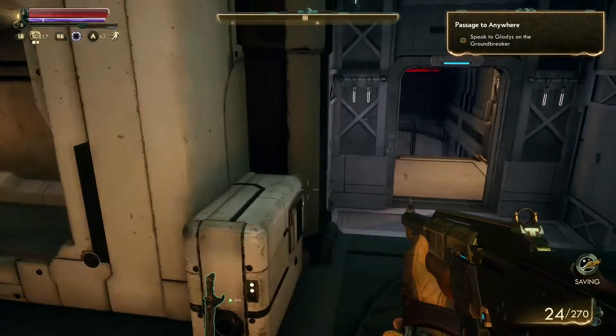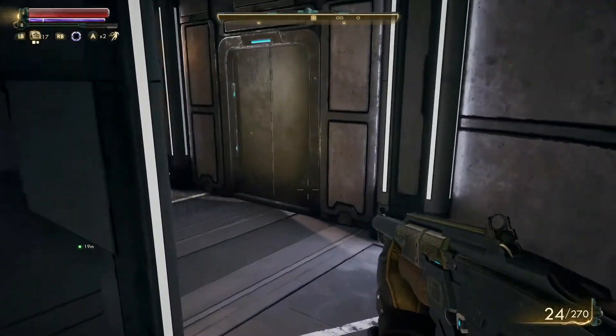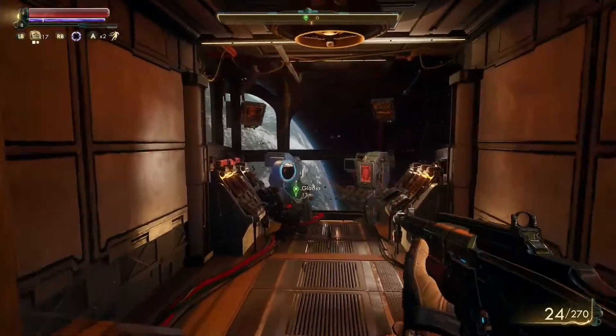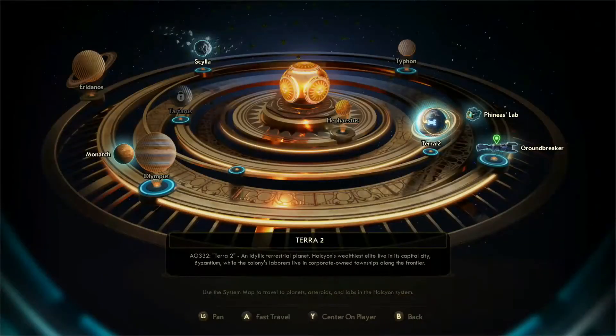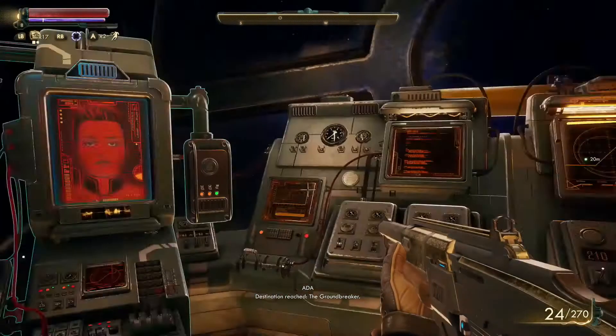Next up we are heading to a place called the Groundbreaker and speaking to someone named Gladys. Should be pretty easy. Let's go to the nav portal right here and see where this place is. Oh, so it's a spaceship — I don't know if that was mentioned before, because it's been a long time since we talked to Phineas. Destination reached: the Groundbreaker.